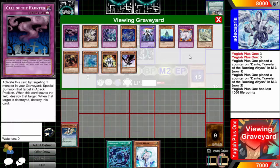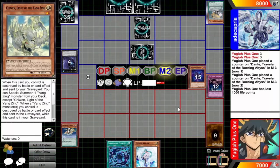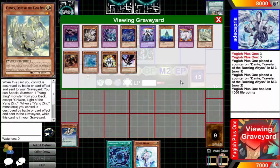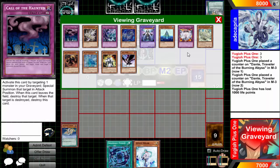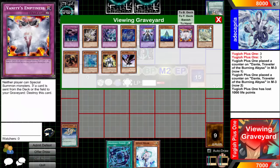These have been somewhat situational rulings, but I think they're really important for you guys to know, because they come up enough to matter. I'm a strong believer that you should play the game how it's meant to be played — not just brush off a ruling because you were both wrong anyway. It does matter. Almost every single time, the outcome of a game can change depending on a little ruling — like the Yang Zing one with Vanity's Emptiness.